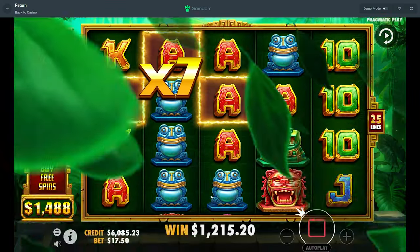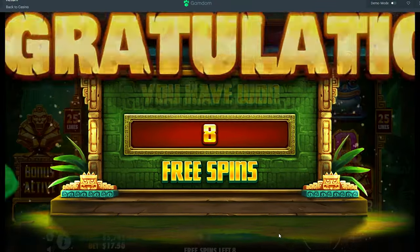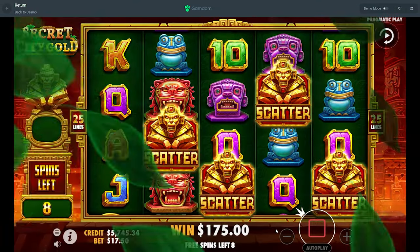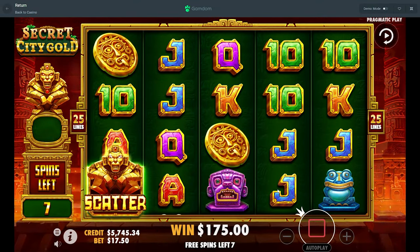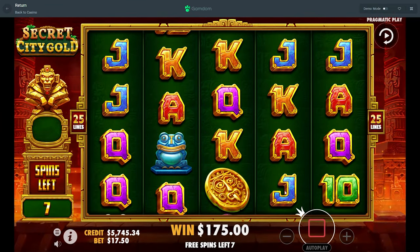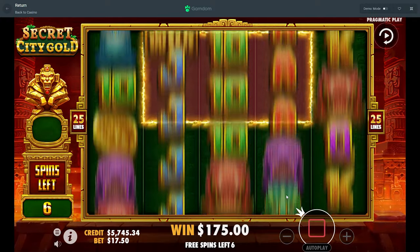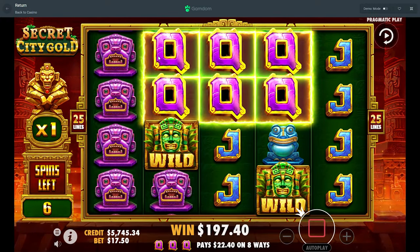We didn't lose too much, but getting to 7x — really hoping for a good hit there. Why is it that whenever there's a slot where you can get four scatters and more spins, it's so hard to do? But here we are with this one, doing it just fine when it's a scatter pay. Wow, that just looked crazy.